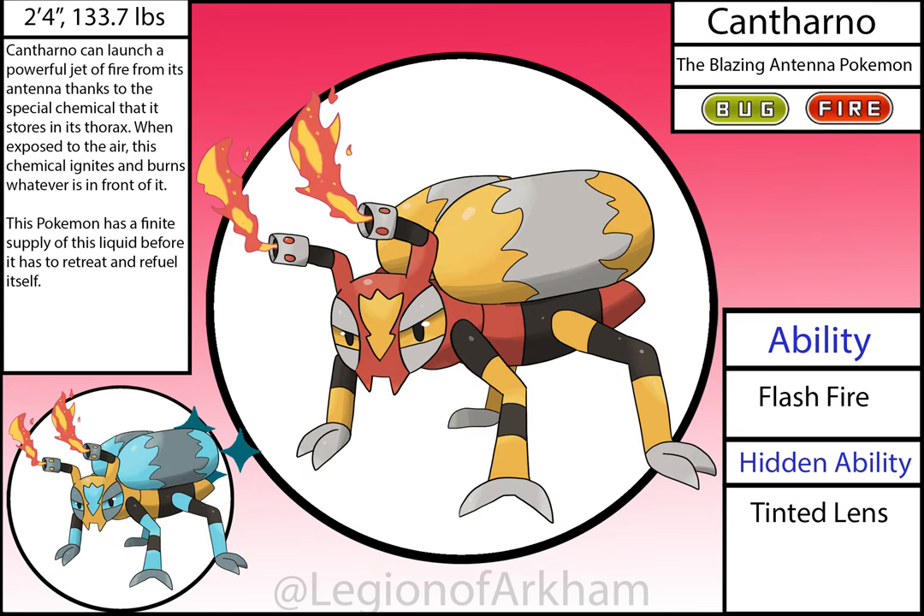Cantharno, the Blazing Antenna Pokémon. I based this Pokémon off of blister beetles and flamethrowers. Their animal base can spray a blistering agent called cantharidin, hence the name — it can blister and burn when it makes contact with an opponent, so I turned that aspect into a flamethrower. I cut down on the number of legs in the redesign so it was less cluttered, and made the fuel tanks on the back much bigger so it felt more imposing with a better silhouette. This is a solid Pokémon — nothing special but I enjoy it.